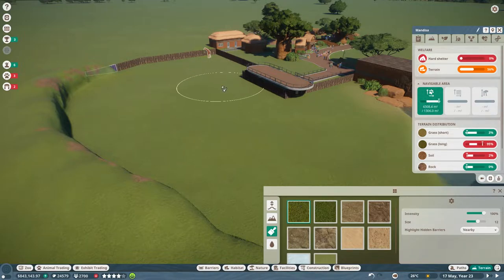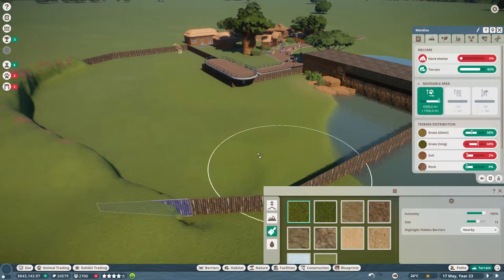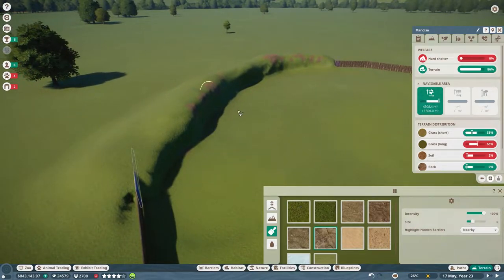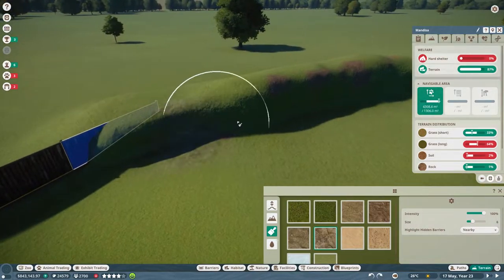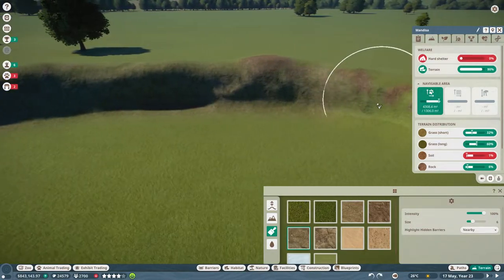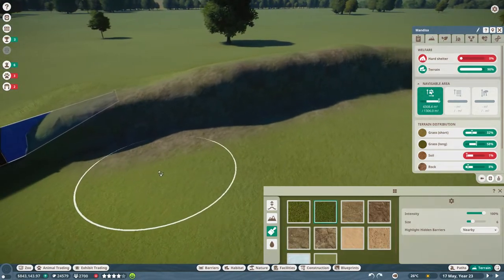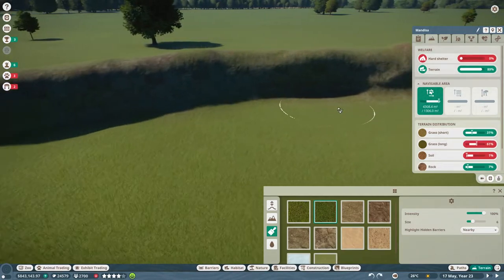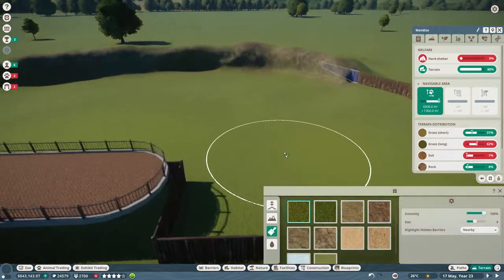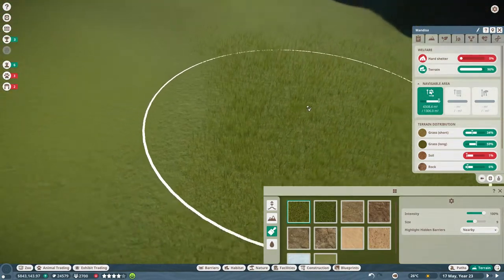Now let's just straight away go and take care of that terrain. This is a very open space, so this is going to take a while to get to my liking. But mostly it's going to be quite easy, I hope. So I'd like some short grass around this area, some more around here as well. Probably get rid of some of that, and maybe do you guys like rock? I think we'll have rock along this edge.